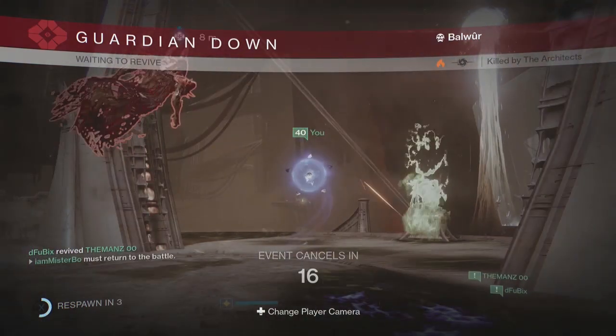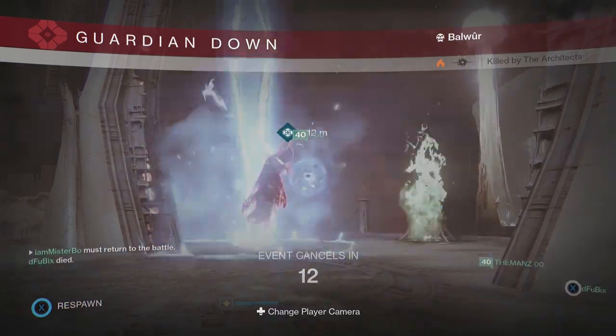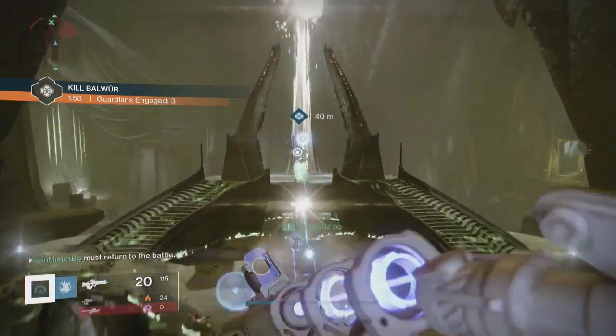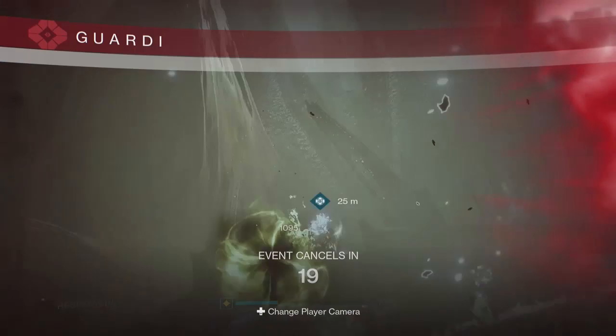Then it's just a case of shooting your heavy ammo. Make sure you have five rockets before you go in, and you can also pick up heavy ammo straight away after that so you have 10 rockets. Shoot straight at the boss and you should be able to take his shield down pretty quickly and then his health down pretty quickly too.